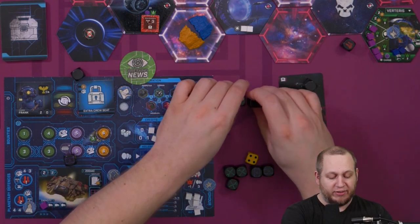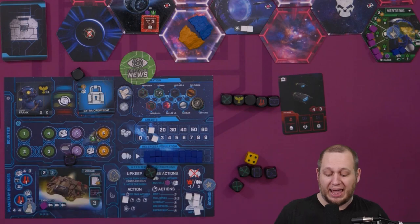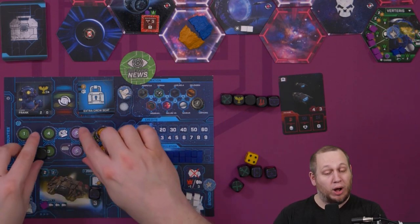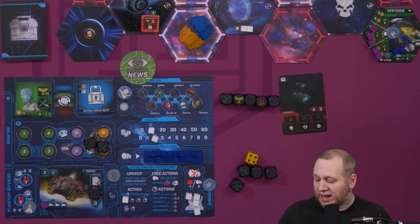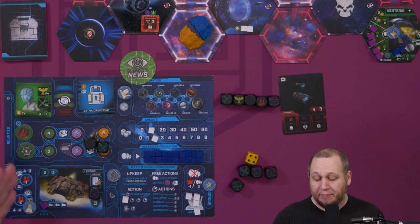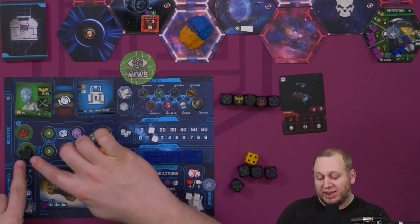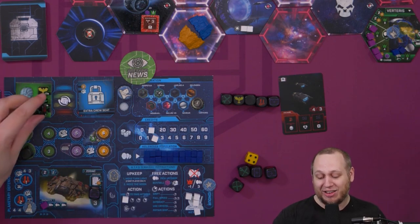Each die has different faces: the pilot skill face, the missile face, the blank space, the machine gun space, and the repair space. As a player you choose to put dice onto spaces you have available — I have a machine gun space so I put the machine gun die there. A blank or mechanic symbol I can't use if I don't have those things. If I also have a missile tile and a systems upgrade, I can put any die onto my systems slot to reroll any number of other dice.